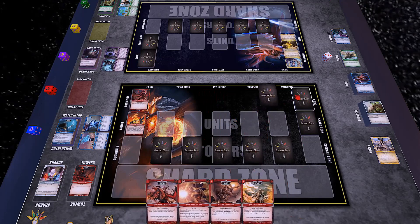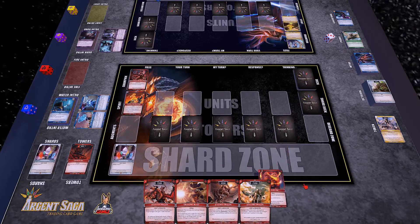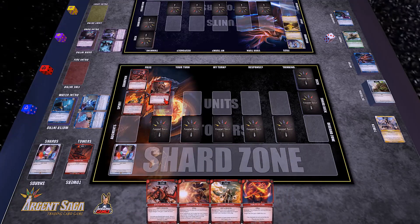Starting hand of five — this is interesting. I'm going to mulligan one card... I'm going to mulligan more than that. First player doesn't draw, so I just get my first shard. Surprise, it's a basic one. I didn't draw my mulligan card, but that's fine. Let's go ahead and drop a Juvenile Dragon for turn one and pass.